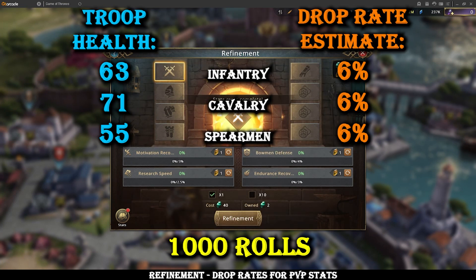First up is troop health. There was a bit of fluctuation, but it seems to be about a 6% drop rate for all of them. Maybe cavalry has a slightly higher drop rate than spearmen, but I doubt it — it's probably all around the same. Health is pretty easy to roll in and out of if you're going for training speed, pushing for 1.5 billion troops, rebuilding after being zeroed, healing speed for UC, or research speed for Lord of Lords. You can swap a troop health in and then back out pretty easily — you should get one in about 15–20 stones.